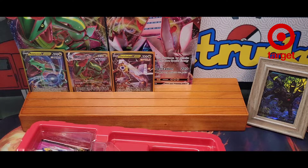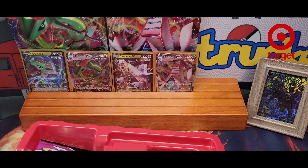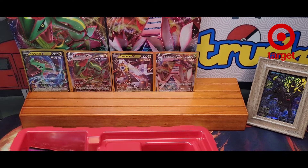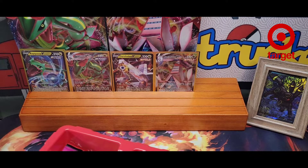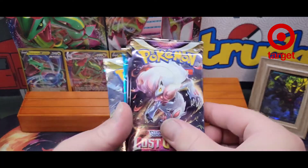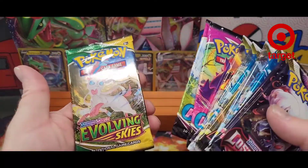They just must have printed a ton of extra Evolving Skies cards. Let's see what the packs are here. Alright, so you get 11 packs: there's 2 Lost Origins, 4 Astral Radiance, 2 Brilliant Stars, 2 Fusion Strike, and an Evolving Skies.